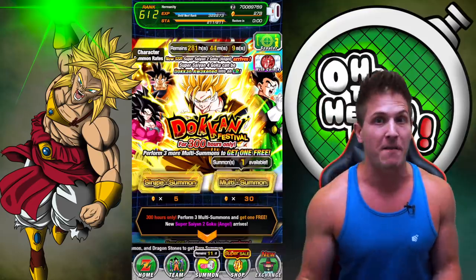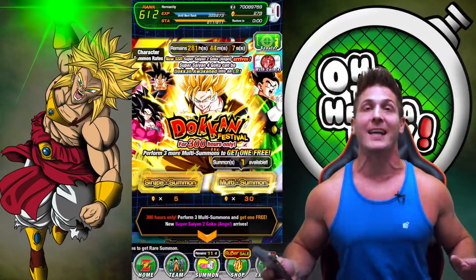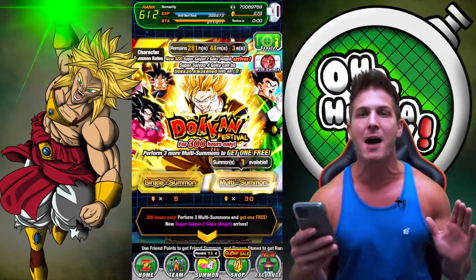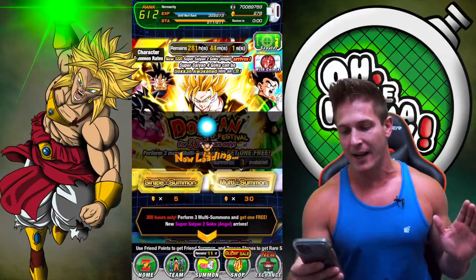I'm hoping to do at least three summons on each banner and end up with a really good stash, because I want to save for 50 stones just like you guys. So please take a moment, raise those hands, let's get that Spirit Bomb luck up and let's hit it.